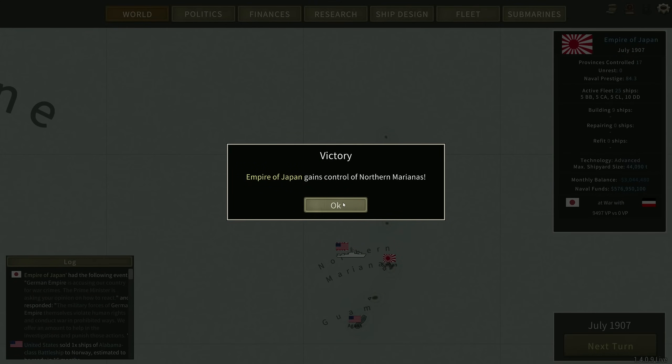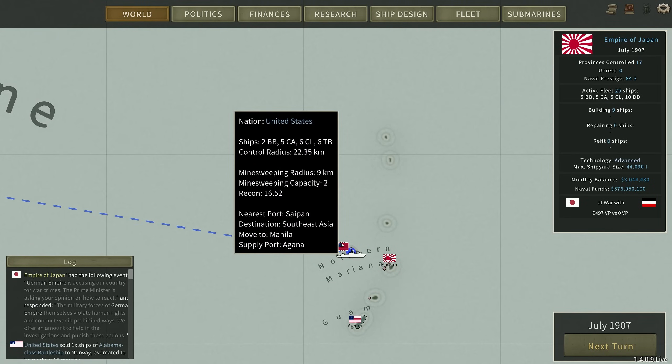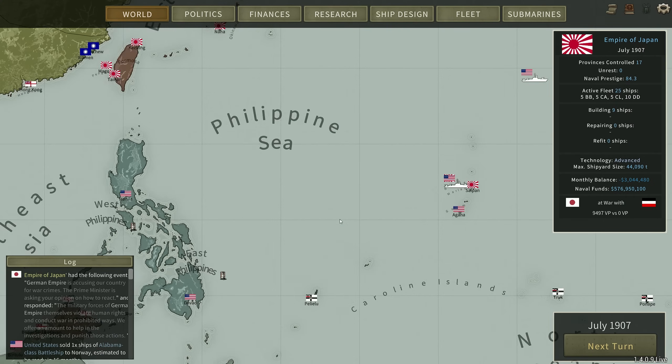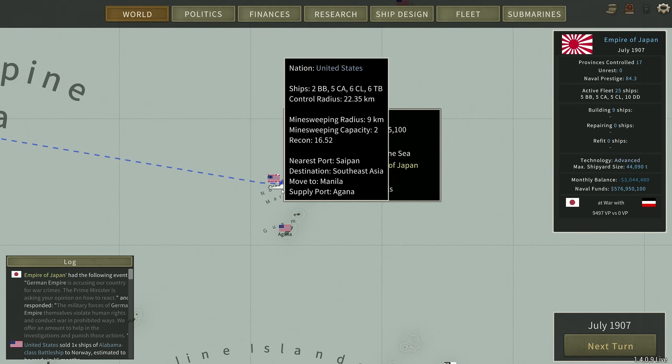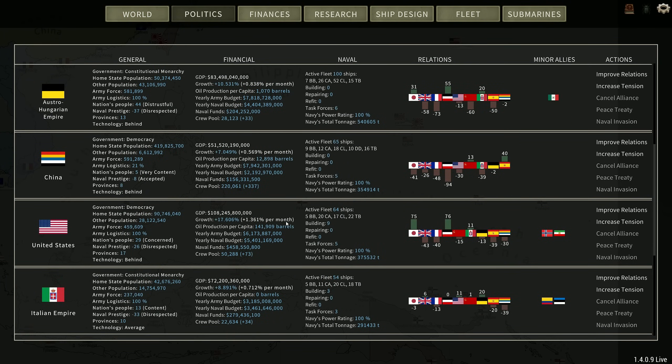It's now July and we've taken Saipan, which is very nice. It also seems like the Americans sent a fleet and they're sitting right on top of us. I'm not quite sure what they're up to. They look like they were helping us. We're not allied, but they are pro-Japan... well, actually they're pro-both. Wow, what the hell is this? Foreign policy.